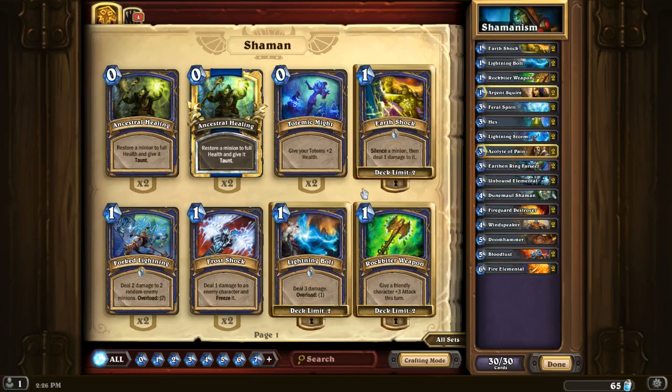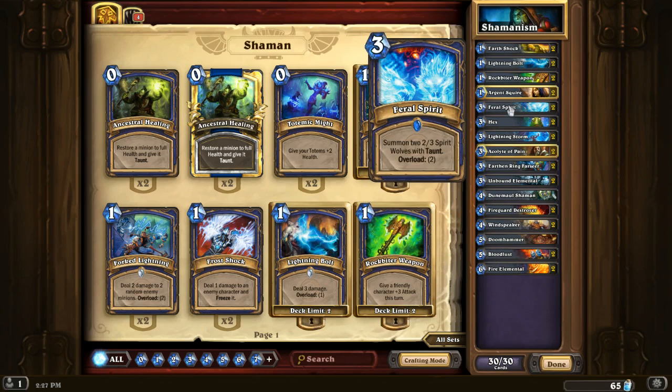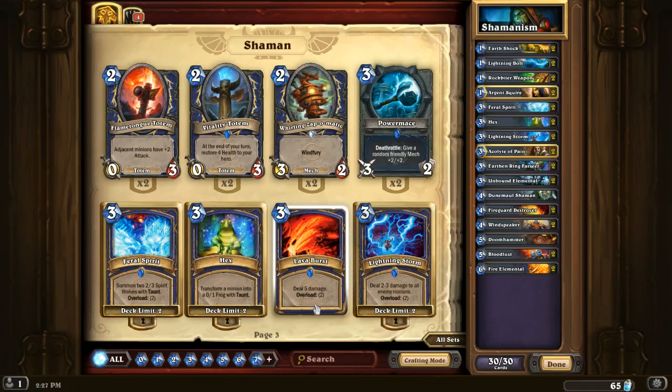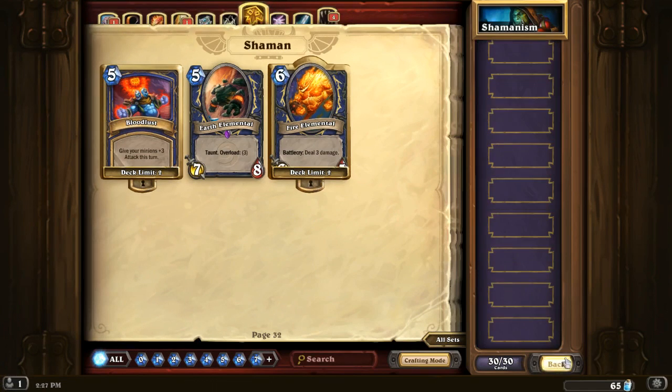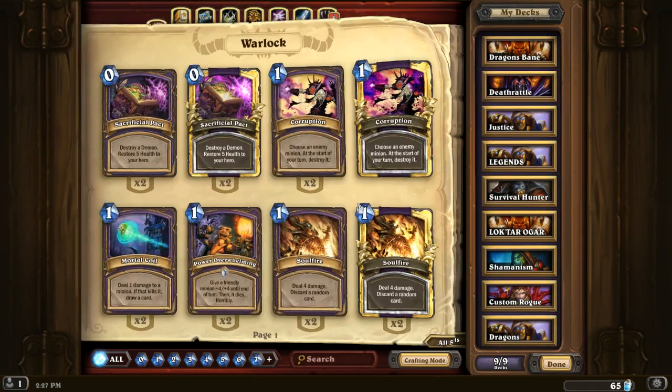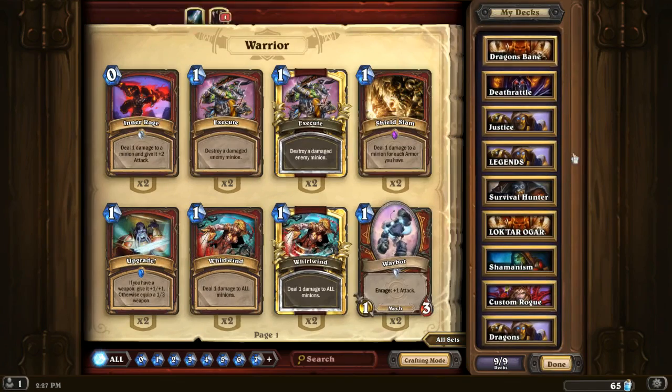The Shaman deck we used today — it's a fun deck. Maybe not having two Bloodlusts, but having Bloodlust is just mean sometimes. I have the idea to go for a spell power Shaman using Lava Burst for lots of burst damage. The Death Rattle deck got whooped on. The Dragon's Bane Control Warrior is the deck that worked best. That is it for today's video — I hope you enjoyed the Blackrock Mountain Hidden Laboratory full clear!